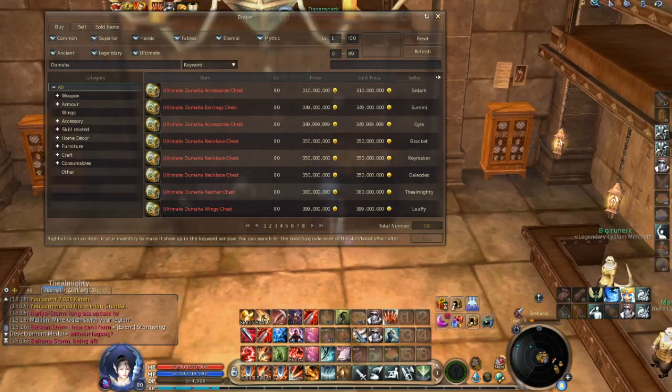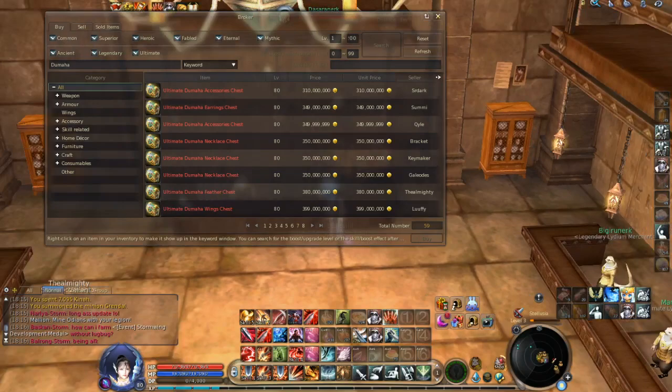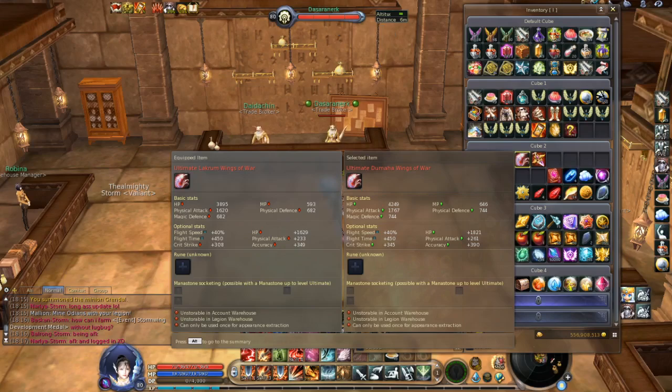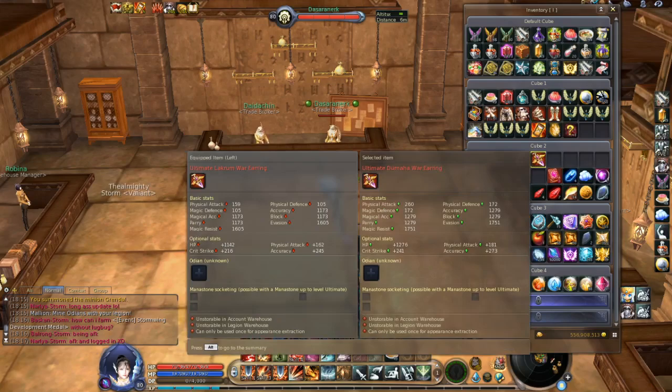So those were the two ways how to get the new Ultimate Dumaha accessories. As I showed you, the stats are pretty decent — pretty nice stats for this new part of the gear. I have the earring and wings here, and the other accessories are also much better than Titan coin accessories, as you can clearly see. But like I said, they are not the best accessories in the game — still, they are worth going for. Thank you for watching, and if you liked it, subscribe to my channel to see more videos in the future. See you soon.